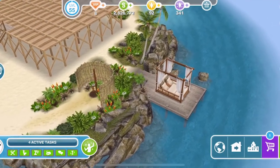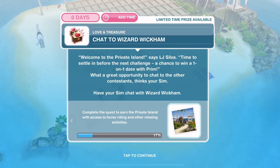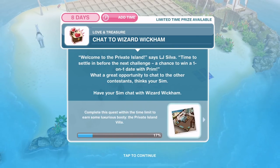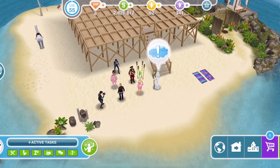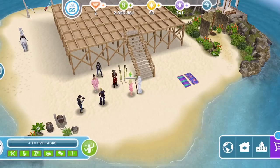The next thing we need to do is to chat to Wizard Wickham. Welcome to the private island, says LJ Silver — time to settle in before the next challenge, a chance to win a one-on-one date with Prim. What a great opportunity to chat to the other contestants, thinks your sim. Have your sim chat with Wizard Wickham. Let's click on Wizard Wickham and chat to him for four hours and 10 minutes.